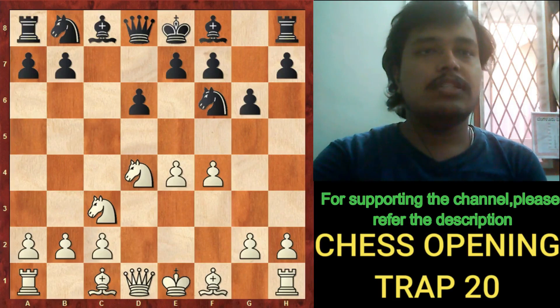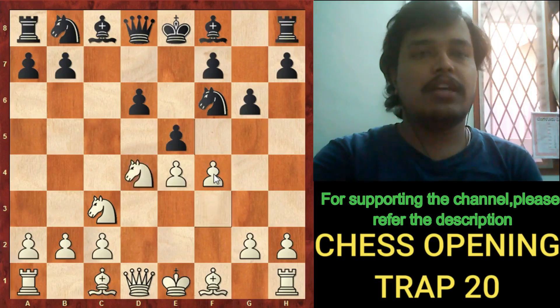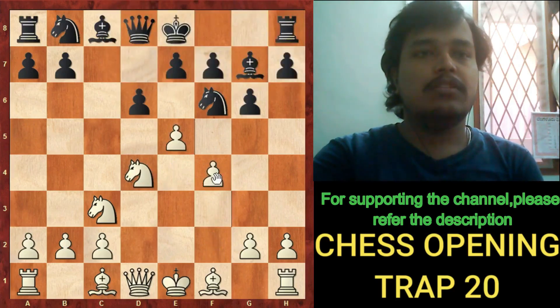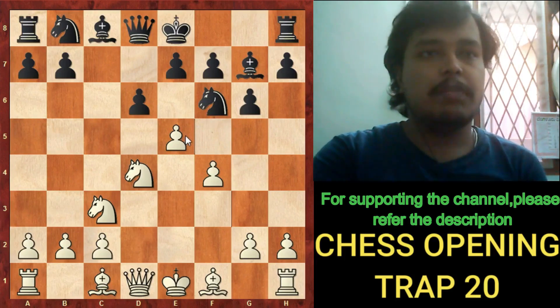The knight drops back to f3. This variation is played here as well, but here the black bishop goes to g7. Now the trap occurs when the pawn is pushed to the e5 square, attacking the knight. The knight is attacked twice — by the pawn on e5 — and the d6 pawn is also attacked.